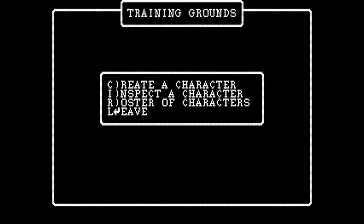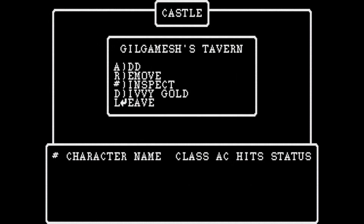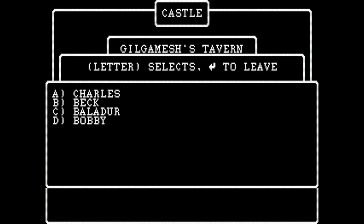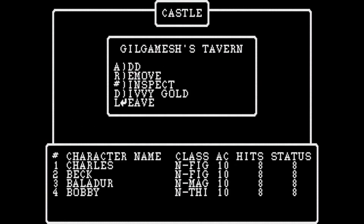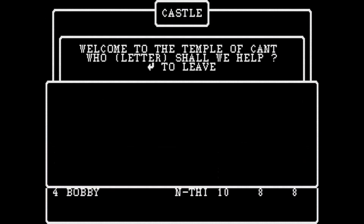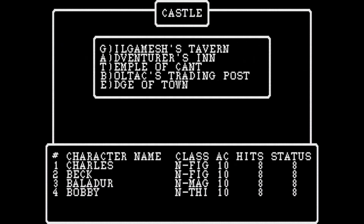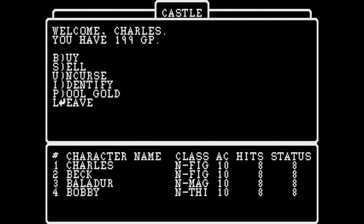I've made four characters, which is standard for a party. We go to the tavern and add them — A, B, C, D — and we can leave. We've gone to the tavern, picked up our four characters. Let's check the Adventurer's Inn — nobody's staying there. Temple of Kahn — nothing. Let's go to the Boltac's Trading Post. We'll send Charles in first. He has 200 gold points, so let's buy something. Let's go for a long sword — purchase a long sword. Then purchase some leather armor. That should be it for now.